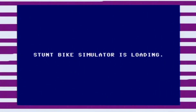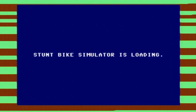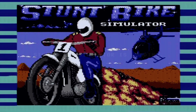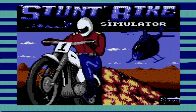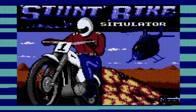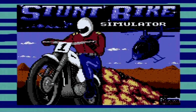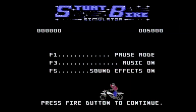No surprises here — given that this is a Silver Bird release, here's a very boring loading screen simply saying 'Stunt Bike Simulator is loading.' But here's a surprise: as the game loads we actually get a proper loading screen that's quite nicely drawn. You've got the stuntman on his motorbike being chased by a helicopter, and it clearly says Stunt Bike Simulator at the top. Quite a pleasant surprise for a Silver Bird release.